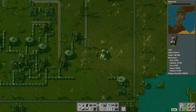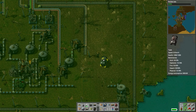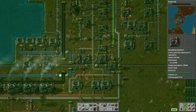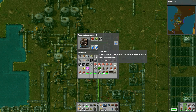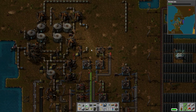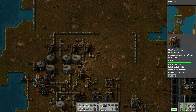Oh, and also if you look at what I'm researching — I'm researching the rocket silo now. Of course it's not moving because I don't actually have any of the red chips going to the place. It is filling up quickly, just not quickly enough.